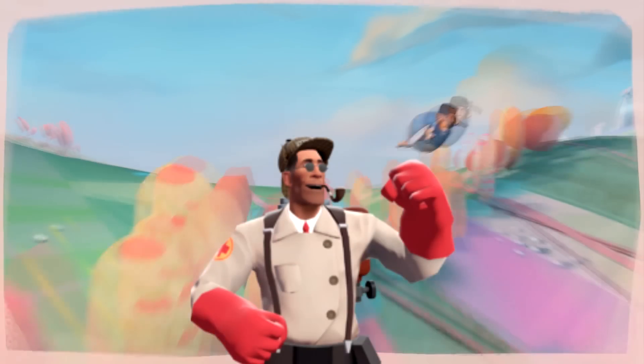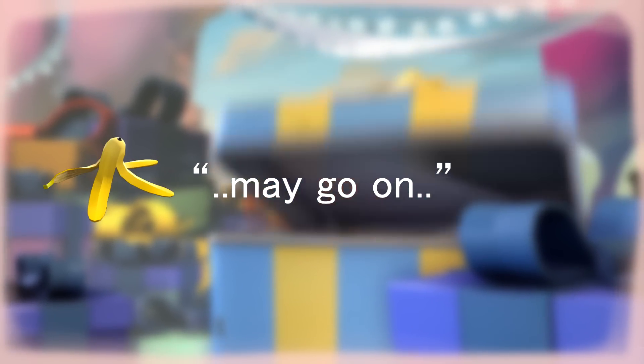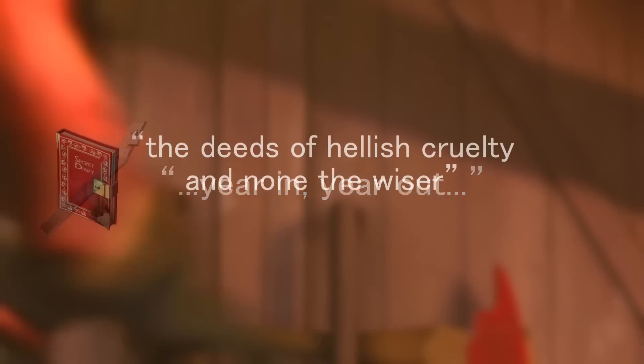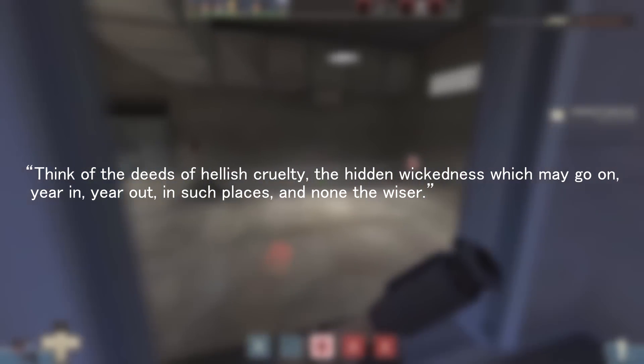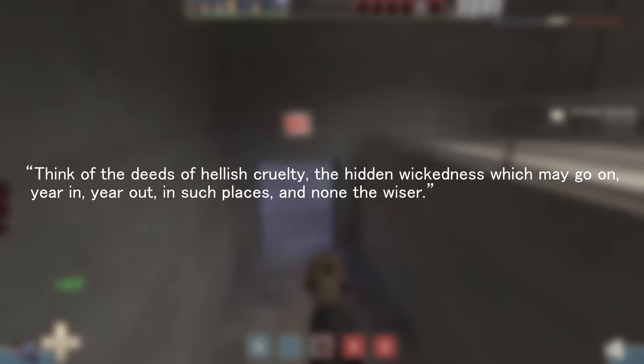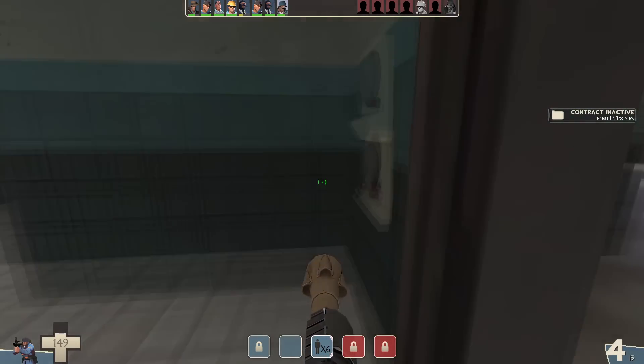These items had some very unique properties over the next couple of days. To date, they are the only TF2 items that have had hidden descriptions. On the 20th, just a day later, these items had been updated with descriptions that could only be read if you equipped the Eliminating the Impossible set. These descriptions, when put together in proper order, read out a direct quotation from the Sherlock Holmes story, The Adventure of the Copper Beaches: 'Think of the deeds of hellish cruelty, the hidden wickedness which may go on, year in, year out, in such places and none the wiser.'